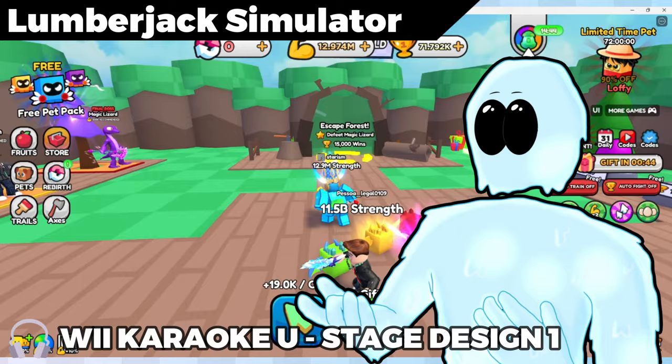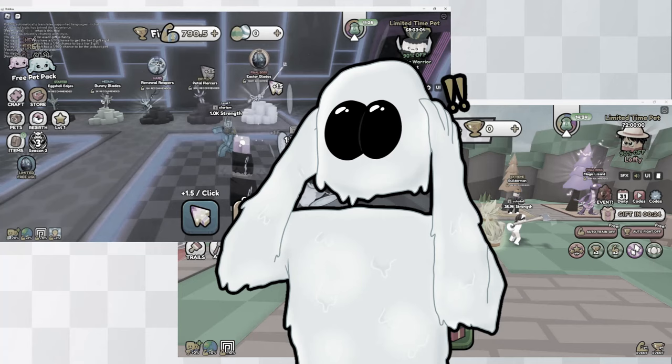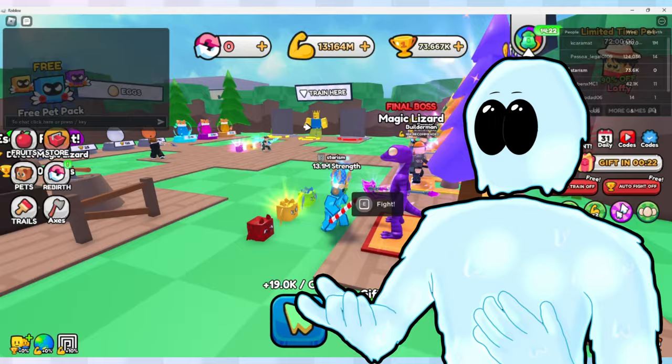We begin our journey into the depths of Roblox with Lumberjack Simulator. This is just the same game as Pull-A-Sword — the exact same game! We're back here again. For the people who didn't watch my hour-long analysis on the hunt, your goal in this game is to keep clicking until you're able to fight the random NPCs. This game has interesting monetization features.